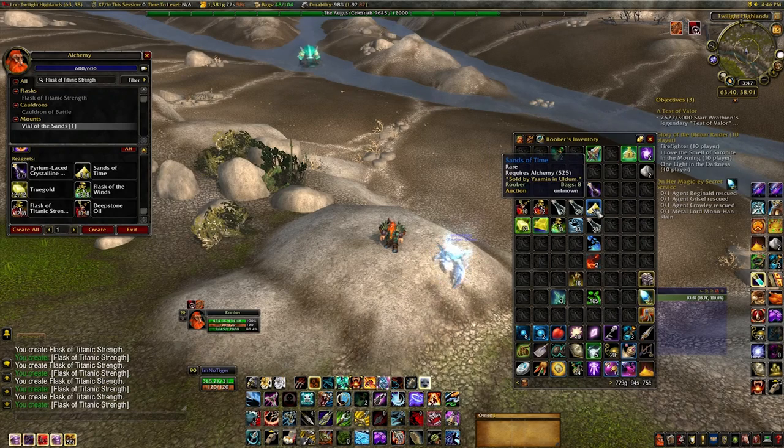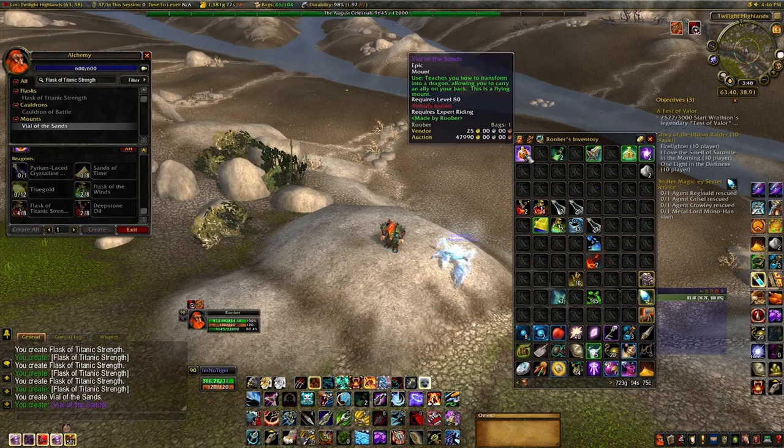The next thing is the Sands of Time. This can be purchased from Uldum as well as the Vale of Eternal Blossoms. They're quite expensive and they make up the bulk of the cost. Those two together — the Vial and the Sands of Time — come to something like 20,000 gold, so you need to have the gold ready to buy them. But once you have them you can make it and sell it for quite a large amount.